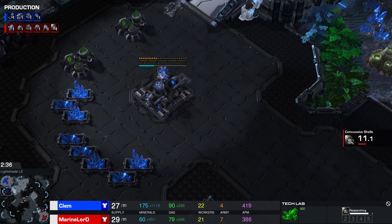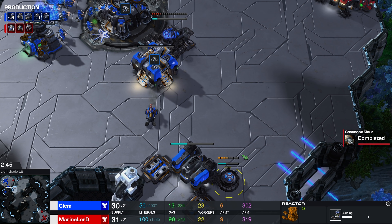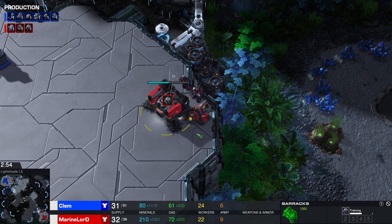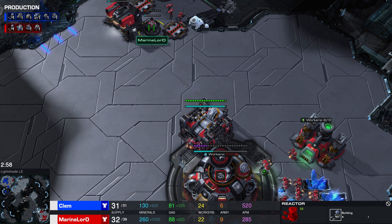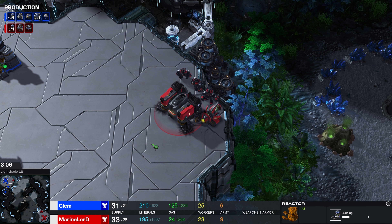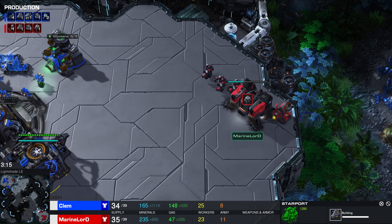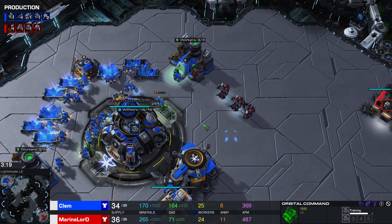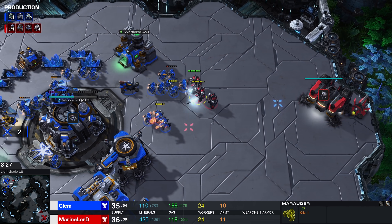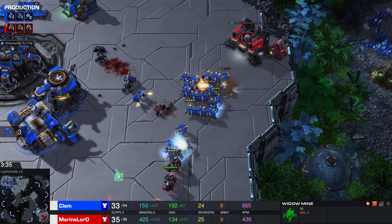Clem is playing super defensively. While it was a quick Factory, he pulled out a gas for a bit to start the Command Center early and didn't saturate those gases right away. A Reactor and Widowmine come up — Clem is protecting the front but being attacked right here from the back. Three Marauders are being saved up. You've got to be very careful with the Widowmine that you don't accidentally kill all of your own stuff. Good control so far by Clem, only losing about three workers. Hellions, luckily, do not deal friendly fire.